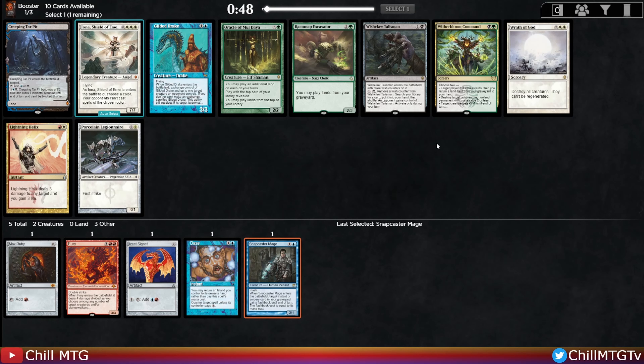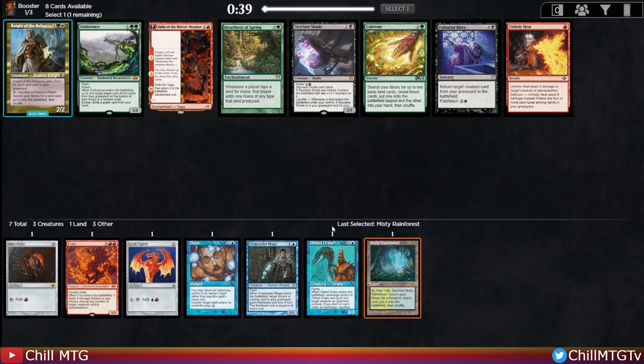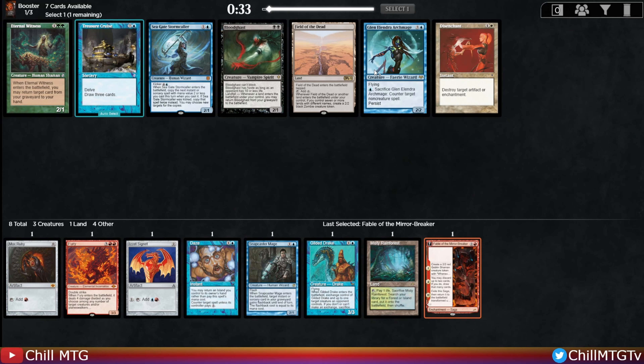Choice is Gilded Drake or Porcelain Legionnaire. Gilded Drake is more controlling, Legionnaire is obviously more aggressive. We'll take the Gilded Drake - its effect is more unique than the Legionnaire's. We snap up this blue fetch to help with fixing for any blue dual land we pick up. Next: Fable versus Unholy - Fables is just very unique in the cube in terms of its effect, does so much for so little. Glenolendra is the pick here over Treasure Cruise.